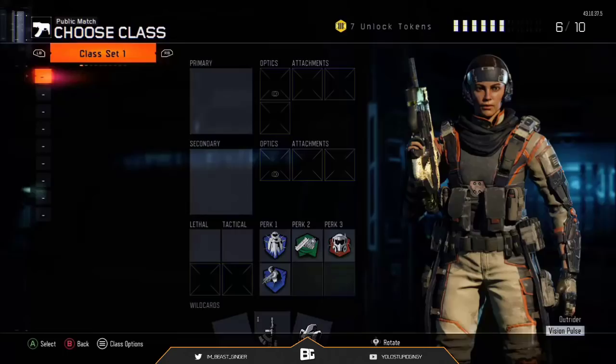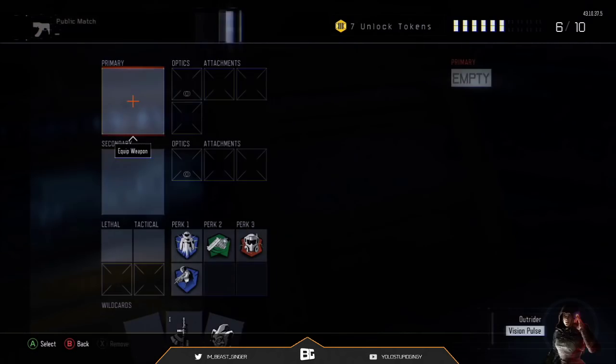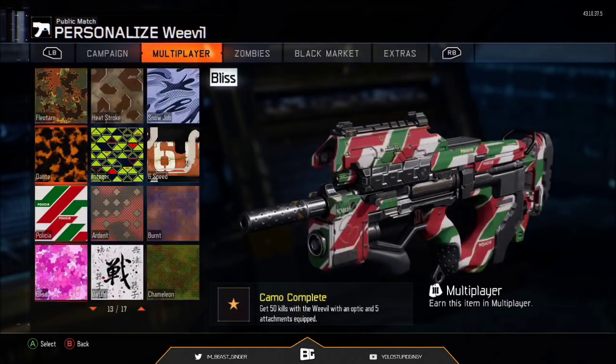What is going on guys, it's Jinger and Tim. This is one of the best Black Ops 3 glitches you probably will ever see here on my channel, or really on YouTube, to be 100% honest, and it's so, so easy to do.